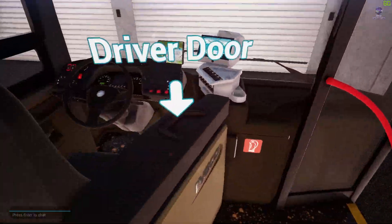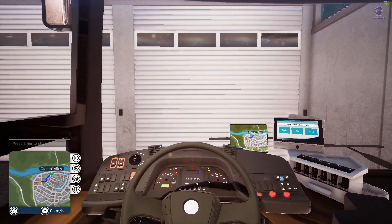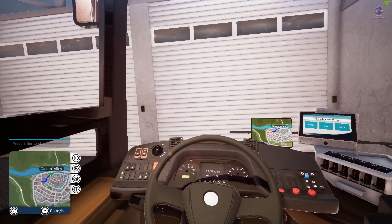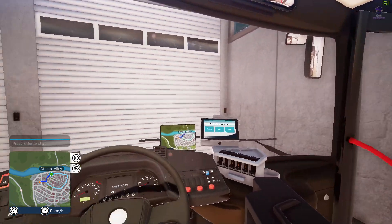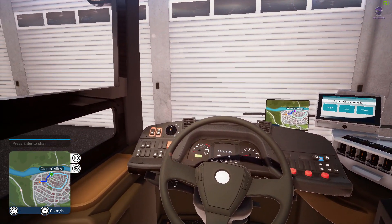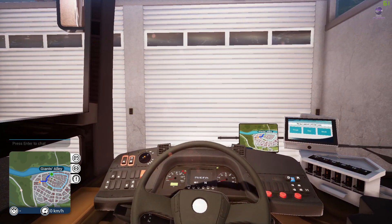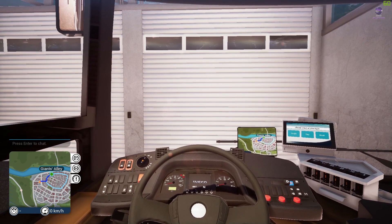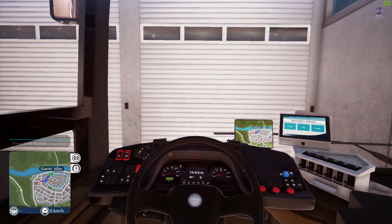Let's get on the bus and turn it on first. Doors, passenger lights, speed limiter — turn our lights on. Actually it's dawn so we don't need both. Put it into drive and we're ready to go — turn the handbrake and parking brake off.